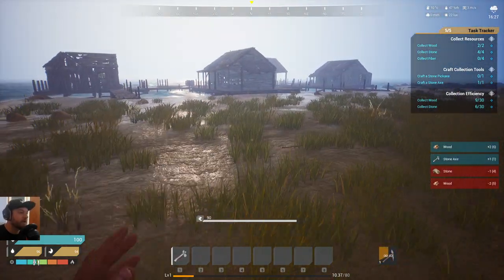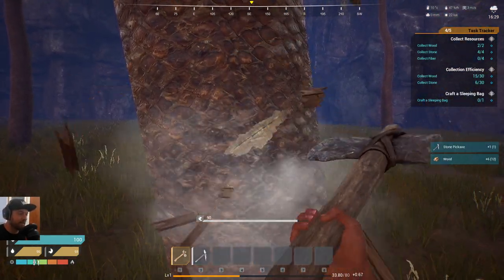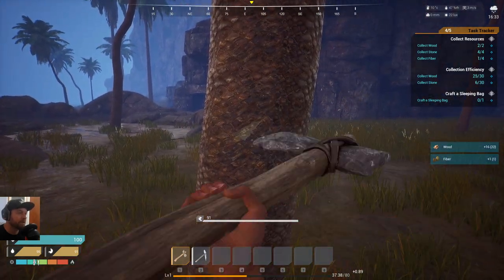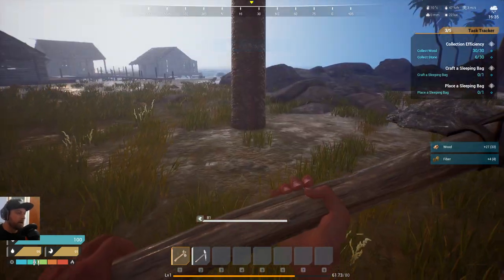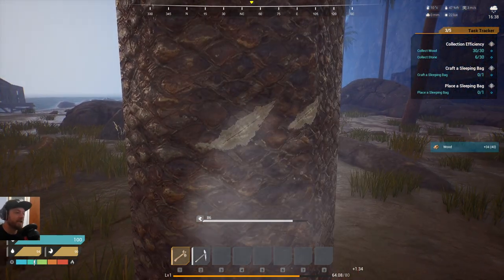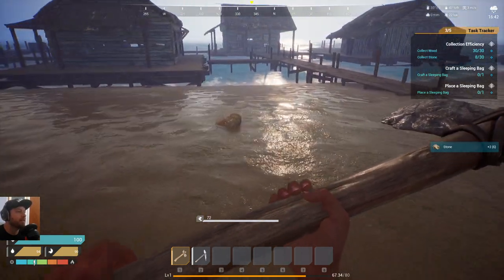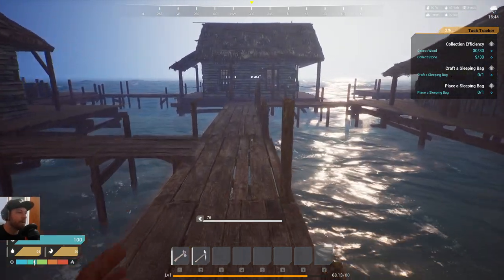We're gaining levels as we're just collecting stuff, as you can see the yellow bar at the bottom is leveling up. We need all these resources if we're going to be building a base. The aim of this episode is just to get a simple base set up — everyone will need to do this when first spawning because you want a spawn point, which is the sleeping bag, same as Rust. You want that spawn point so you're not just spawning in random locations around the map.